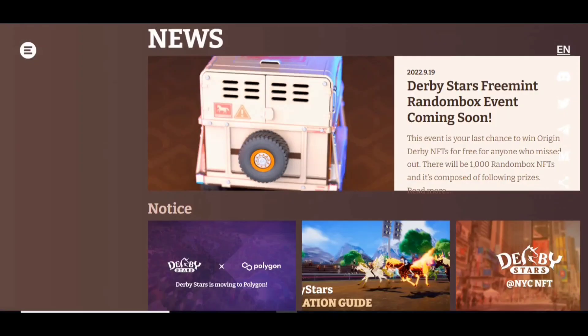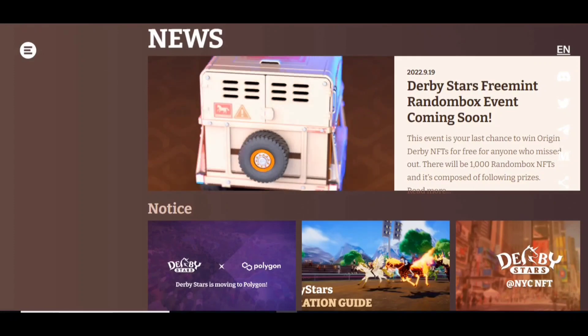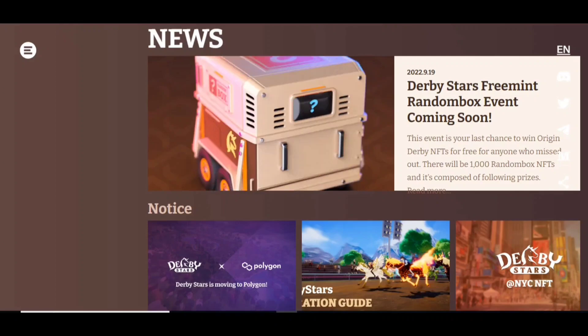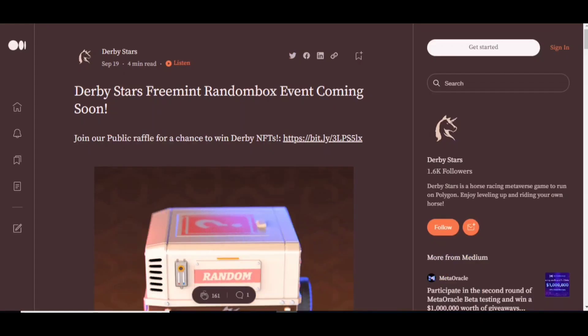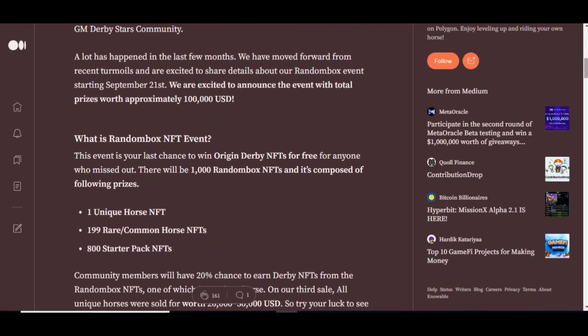Here we have different types of articles related to Derby Star which you can check out. Now we can see that they have started a free mint random box event. A lot has happened in the few months and they have moved forward from recent troubles. They are excited to share details about this random event starting September 21st, announcing the event with total prizes worth approximately $100,000 USD.